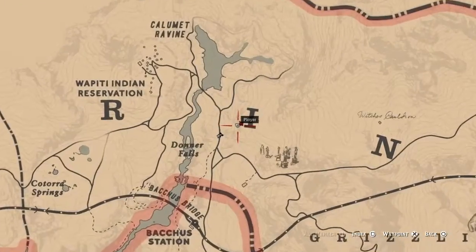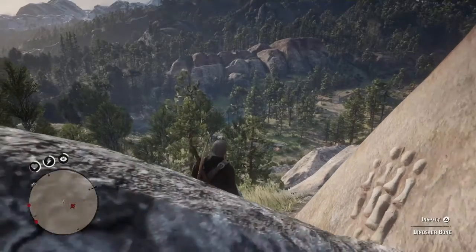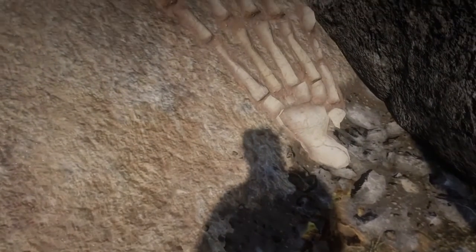For this dinosaur bone we're gonna be going right next to the letter I in the Amberino sign. This is gonna be one of the dinosaur bones that is not on the floor — it's actually on the side of a wall. So you're gonna want to keep an eye out for this one because it is a little bit tricky.